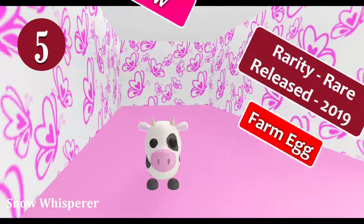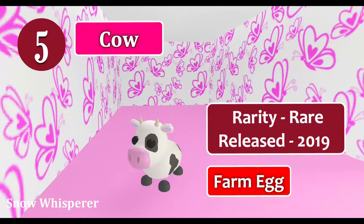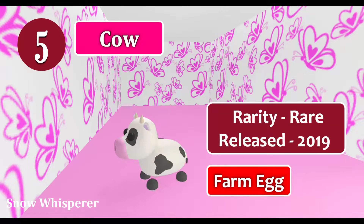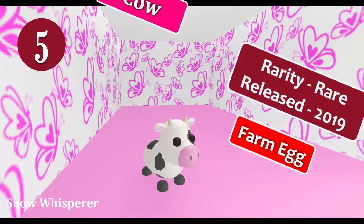Next is the cow, a limited rare pet which was added to Adopt Me in 2019, hatched from the farm egg. As it is no longer available, you can get one by trading or by hatching any remaining farm eggs. The cow is super cute — whenever I bring my cow for a walk on Adopt Me Island, I receive lots of trade offers.